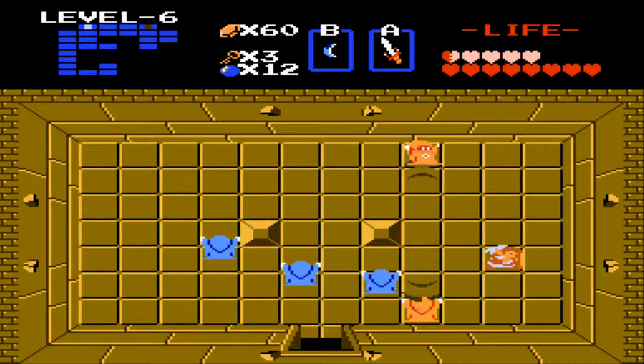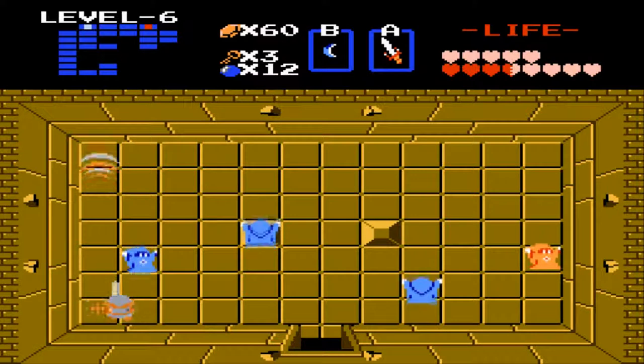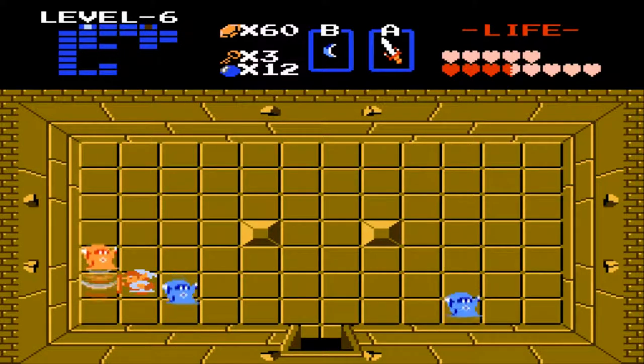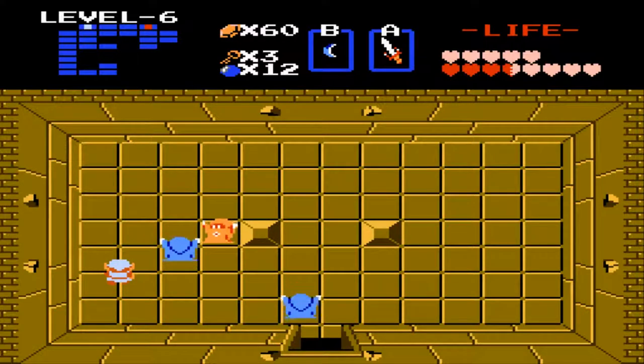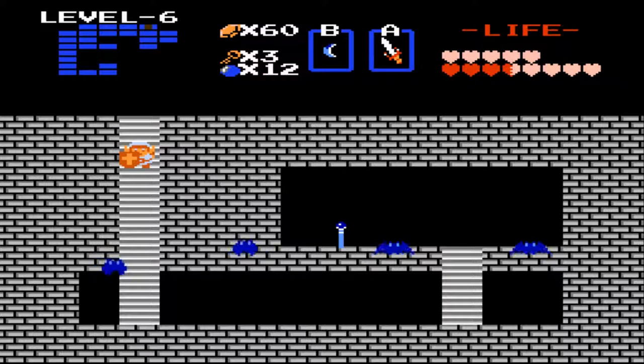Oh my gosh, I hate these enemies so much. They keep on teleporting at the right times too, it's so annoying. I can be smart here — there we go. Nice, another heart. I'm gonna use the stairs. I'm gonna grab the magical rod — magic rod. I don't want to miss it.